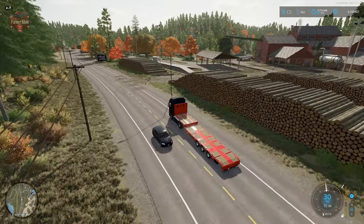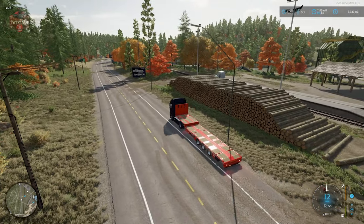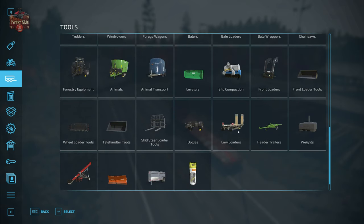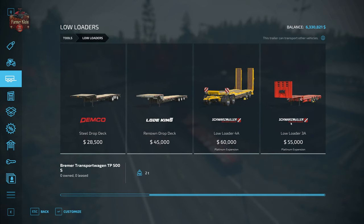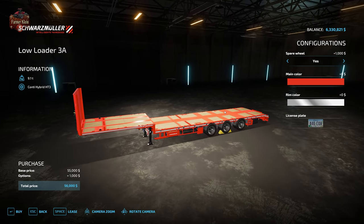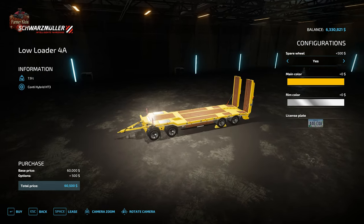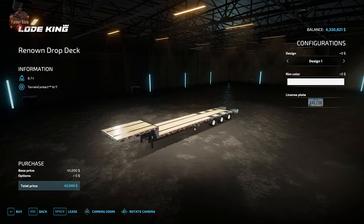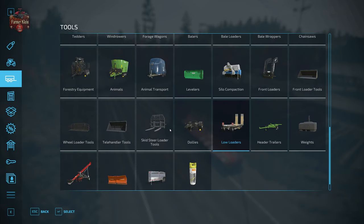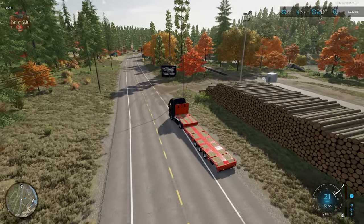Let's talk about where we got this trailer. This trailer is part of the platinum expansion. It's going to be under shop, under low loaders — it is the Low Loader 3A. That's what we use to transport the containers. I haven't tested whether it works on other low loaders like the Load King or the steel drop deck, but I do know it works with this particular low loader, which is also part of the platinum expansion.